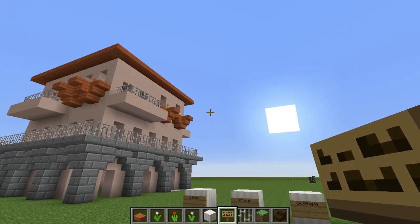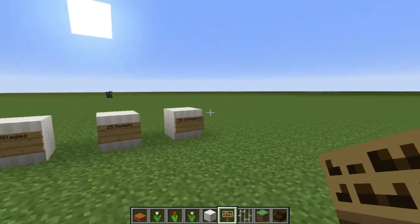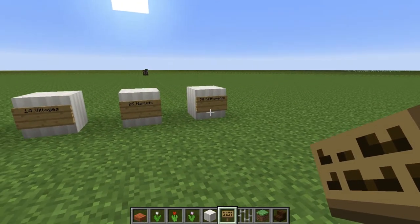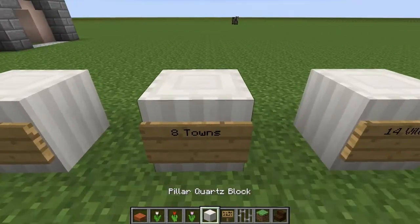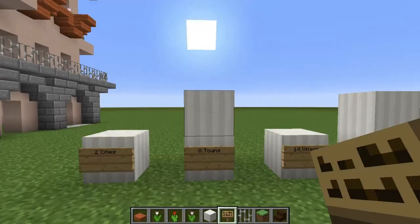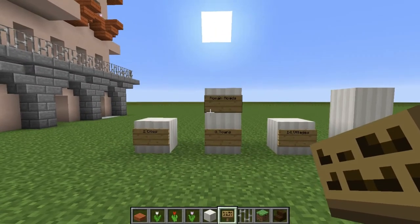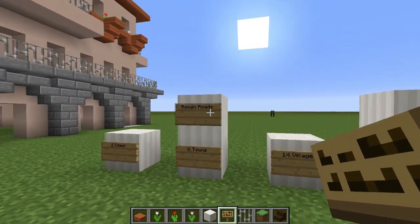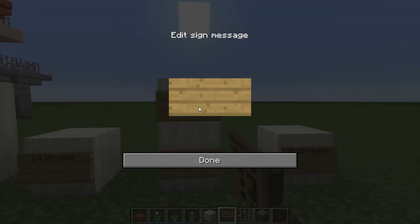You might be thinking 'Jay, 30 settlements — are you kidding me?' But not really. We also have a few larger projects to take care of: one, Roman roads — the Romans had awesome roads between areas, so we need to connect every single one of these settlements to each other — and two, a giant wall called Hadrian's Wall.